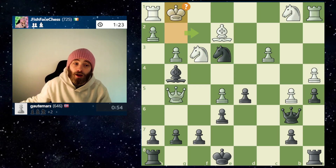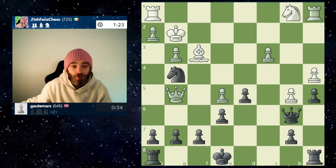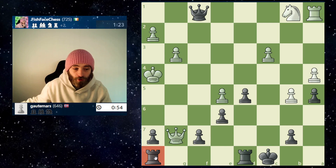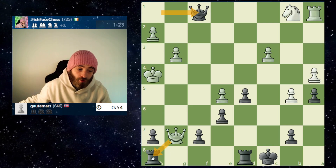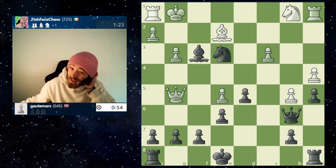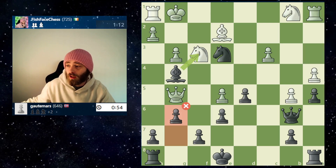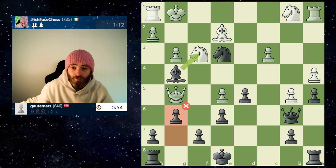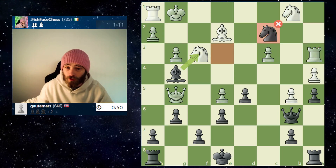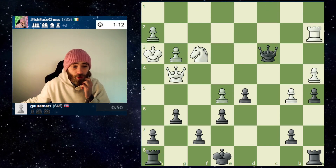We do capitalise - we play the great move, and immediately play an inaccuracy after. What the computer wanted was a discovered check on the king from the queen in the corner - you get your queen in, you win the bishop, you win the rook, and then you castle, protecting your rook in the corner. But you give him this check first, because otherwise he would have captured with check and won both your rooks. We get another blunder - that's two blunders in very short succession. In this position it's a 3.9 advantage, and then a 4.2 advantage to me. Then another missed opportunity - we still had that same sequence possible, and you win an extra pawn out of it.